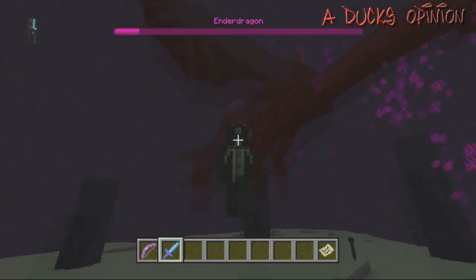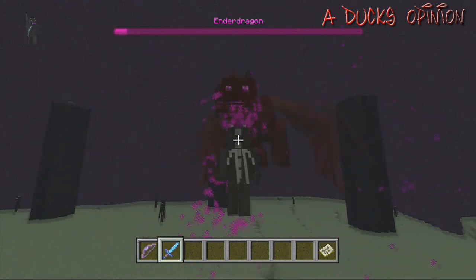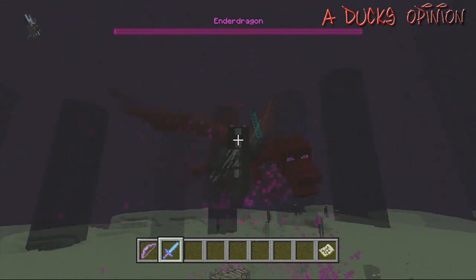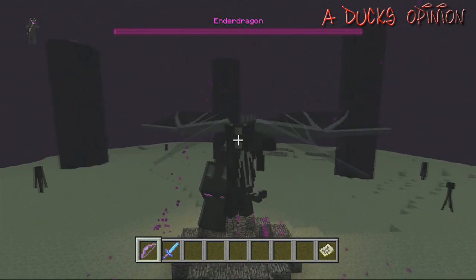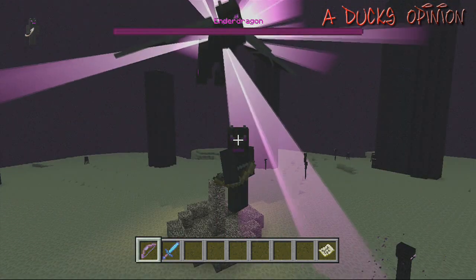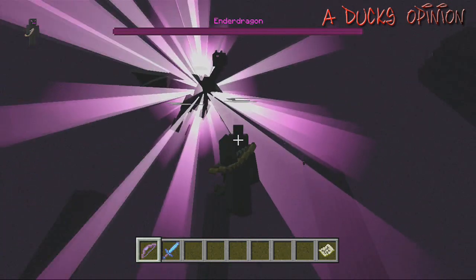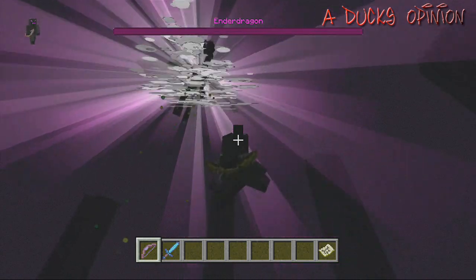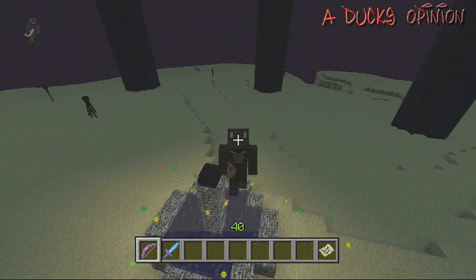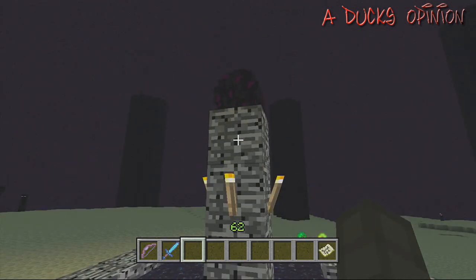Look at my skin — my skin is amazing! You guys definitely go out and download the one year anniversary free skin pack. Every link is in the description, check it out. Ducks can kill dragons like a boss. Look at my horse — my horse is amazing! Ender dragon versus ender dragon — the winner: me, like a boss.